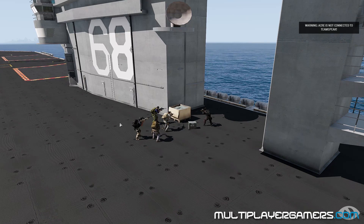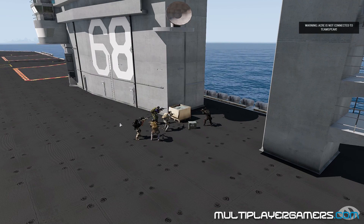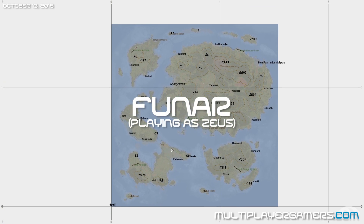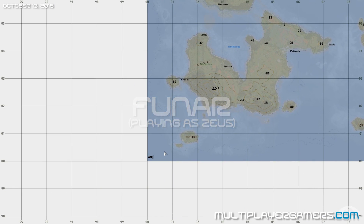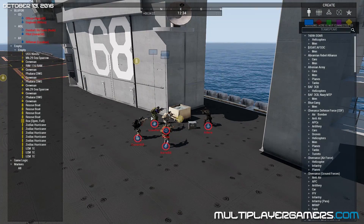What's up, guys? It's Funar from MultiplayerGamers.com. We're here with another ARMA 3 Zeus mission, and we are aboard the Nimitz in the terrain of Tenoa. We're on the newer of the Bohemia terrains.